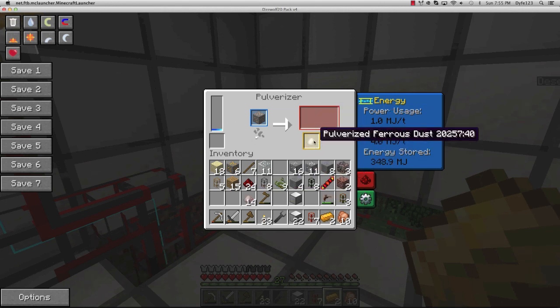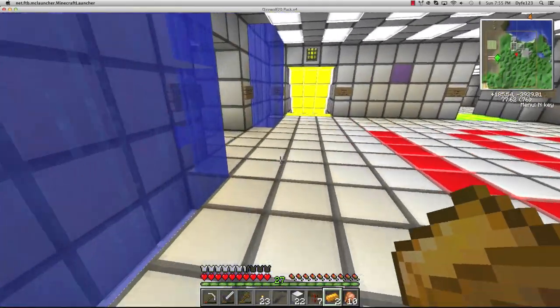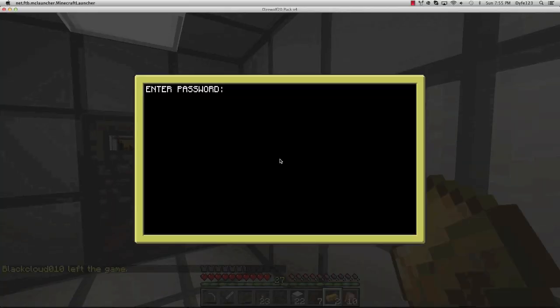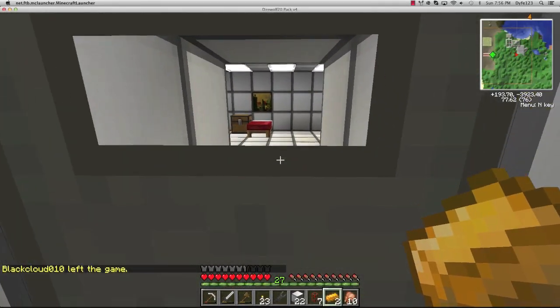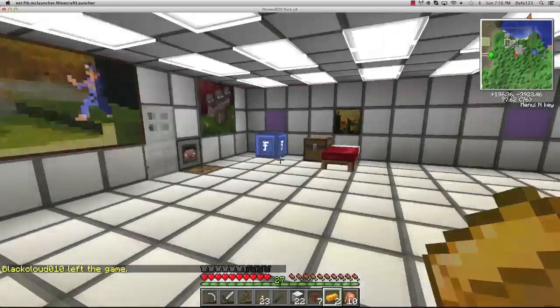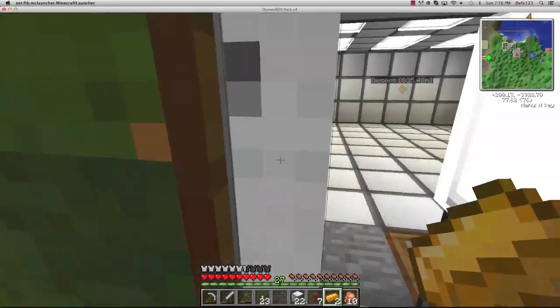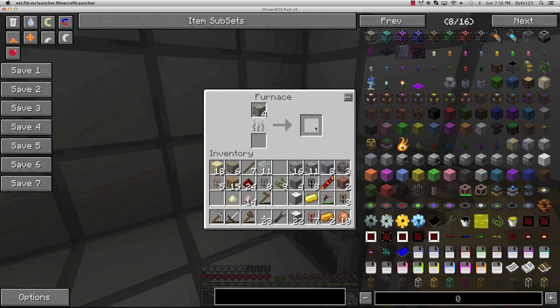I need to go Evan, I'll see you. Is 'ferrous' part of Thermal Expansion? It is - what's it used for? I don't know but it's a side product of iron. I think it's unlimited anyway - I have to go, bye Evan. Now that Ben's gone, I'm alone.